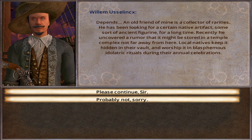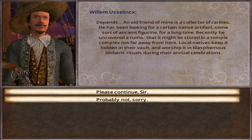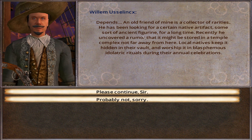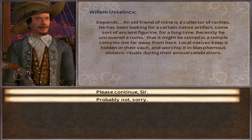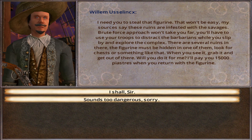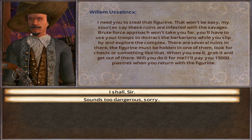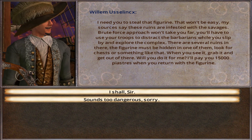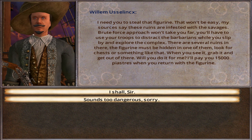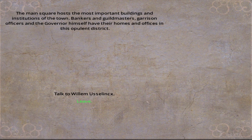Do you have any work I could do for you? An old friend of mine is a collector of rarities — I feel an Indiana Jones vibe coming — he's been looking for a certain native artifact, some sort of ancient figurine. Recently a rumor suggests it may be stored in a temple complex nearby. Local natives keep it hidden in their vault and worship it in idolatrous rituals. I need you to steal that figurine — the ruins are infested with savages; you'll have to use your troops to distract them while you slip by and explore the complex. He's got 15,000 piastres for that, but I don't have any troops — I'm sorry, it sounds too dangerous.